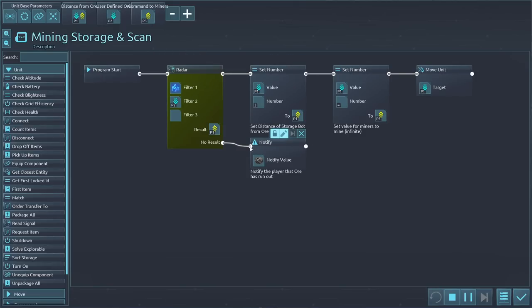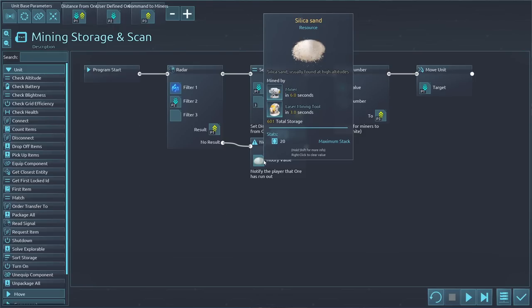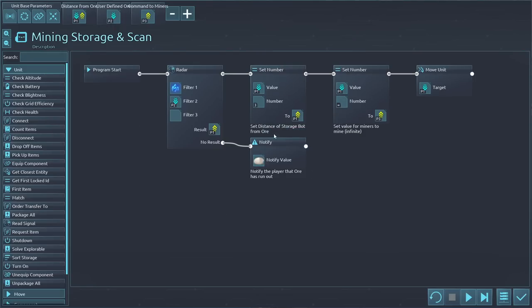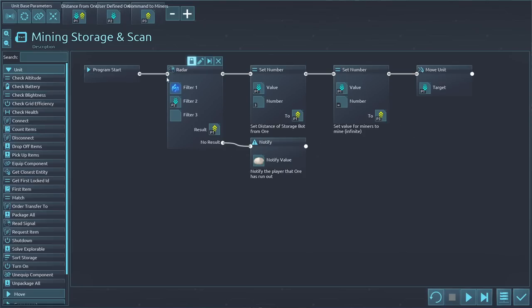If it finds something, it writes it into parameter one, which is called distance from ore. If it doesn't find anything, it'll throw a warning — that means it has run out or failed to scan in a cycle, which is an indicator to me as the player to take action because maybe this has run out of resources. Once we have identified a location with the scanner, we take that and set a value of 3 — the distance of the storage spot from the ore — and store it back into P1. Then we set P1 to infinite for how much we want to mine, and move the unit to the location P1.